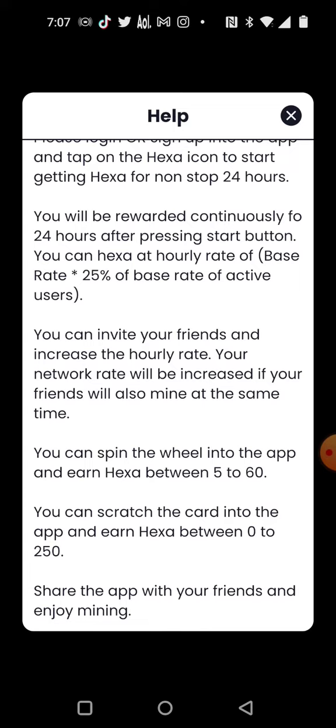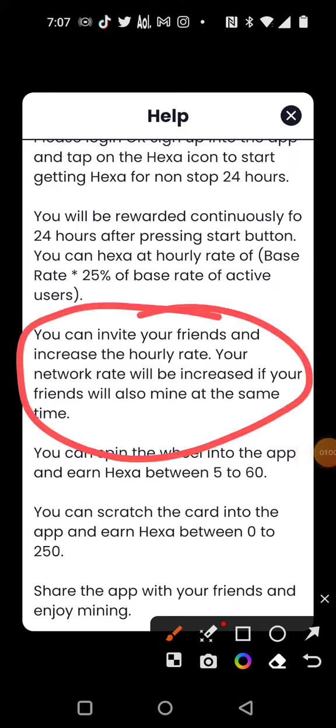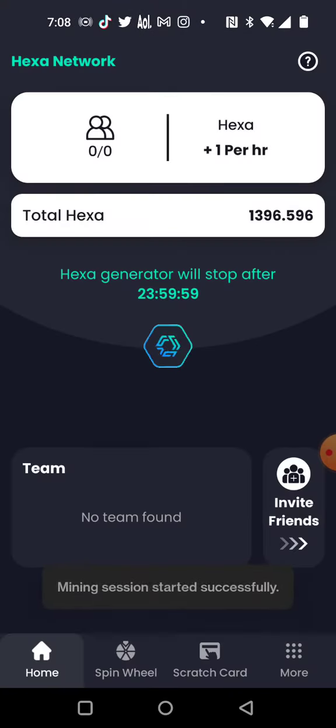Check this out — you can invite your friends and increase your hourly rate. How's that for fun? So yeah, if you just hit this button it'll start mining.